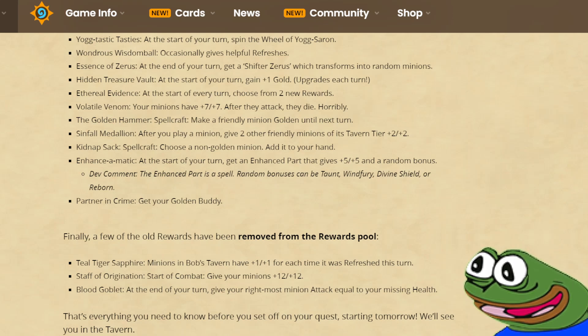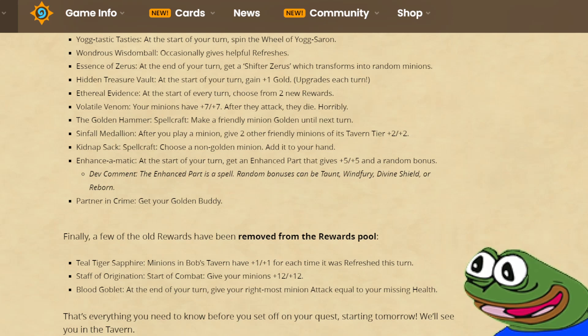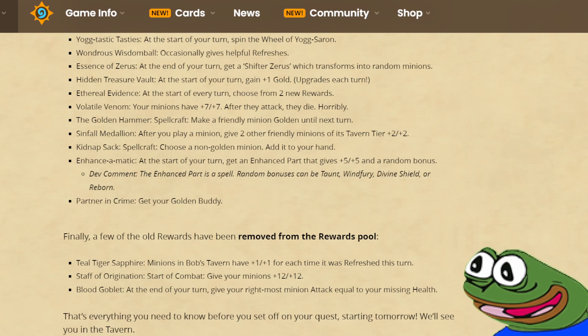Also removed: Staff Origination — start of combat, give your minions plus 12 plus 12. Not too bad of a quest, but pretty boring, so glad they're getting rid of it. And Blood Goblet — at the end of your turn, give your rightmost minion attack equal to your missing health. It makes sense to remove this one: back then heroes had 40 health and a little less armor, but now they are down to 30 health with more armor, which makes this quest almost worthless.